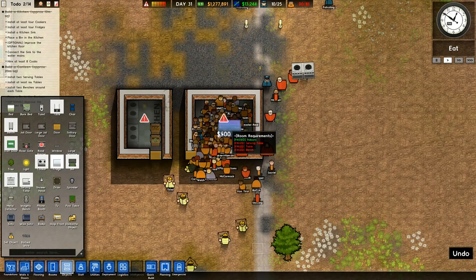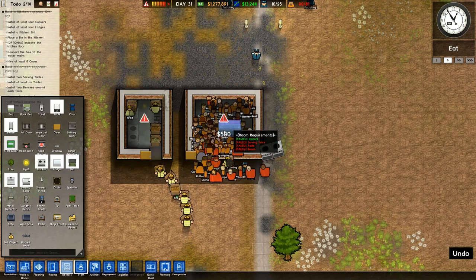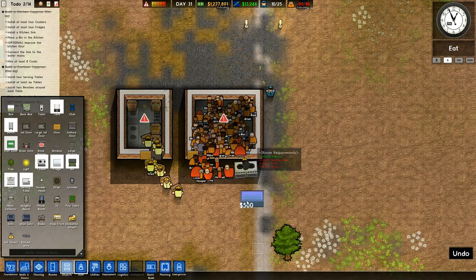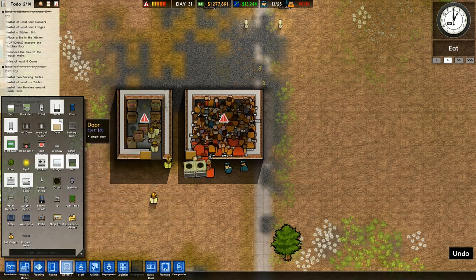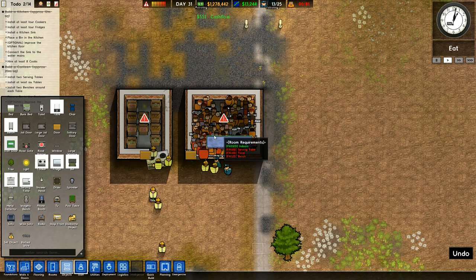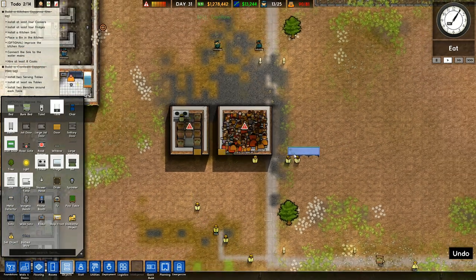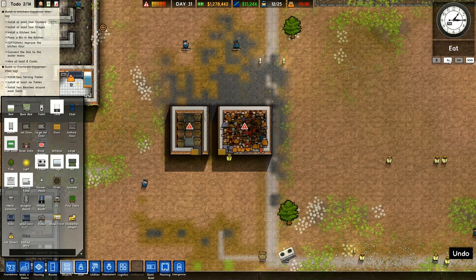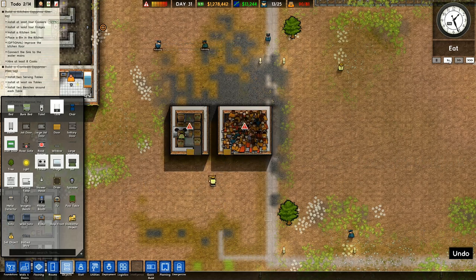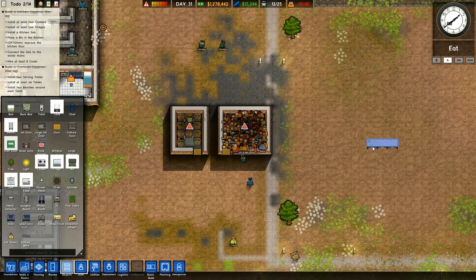Look at this. This is a complete total disaster. Install two serving tables, at least six tables. I've got tables, I can't fit them in there. I'm thinking I've got the dimensions of this a little bit wrong. It's not quite working properly. There goes the second cooker. There's only two cookers. I've definitely made a big boo-boo on this. This is all wrong.